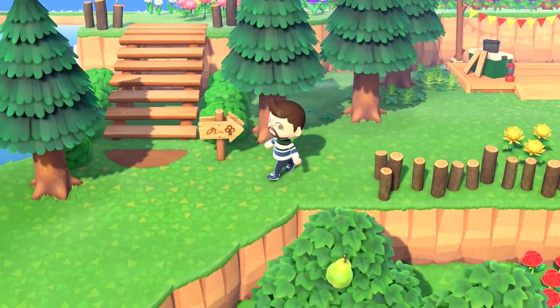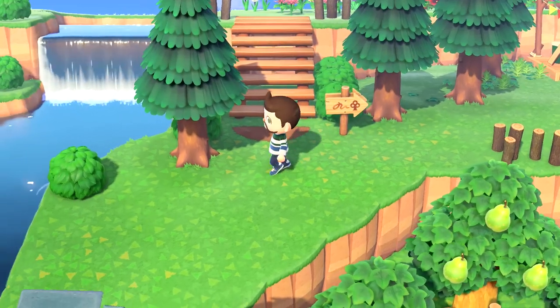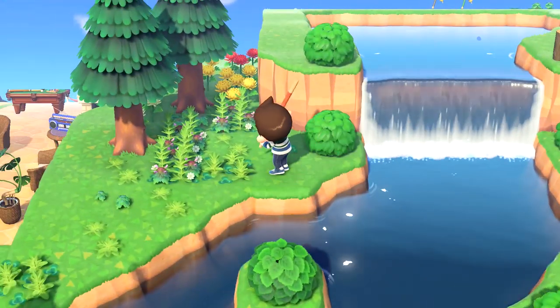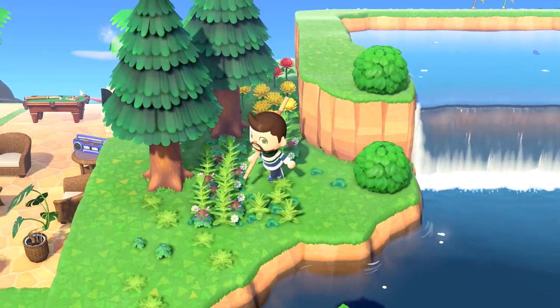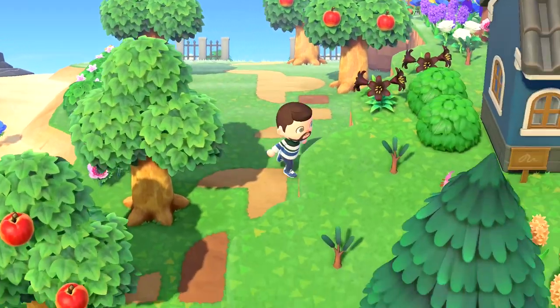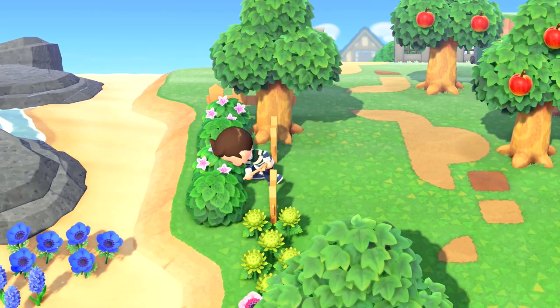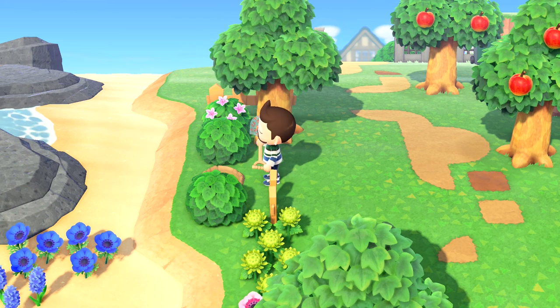However, bushes can grow directly next to other bushes, trees, furniture, ramps, water, the tops and bottoms of cliffs, fences, ledges at the beach, and also buildings — which, with the exception of fences, are all places that you cannot grow or plant trees.